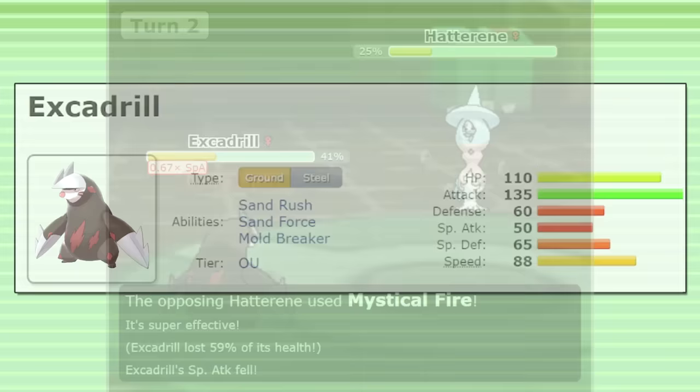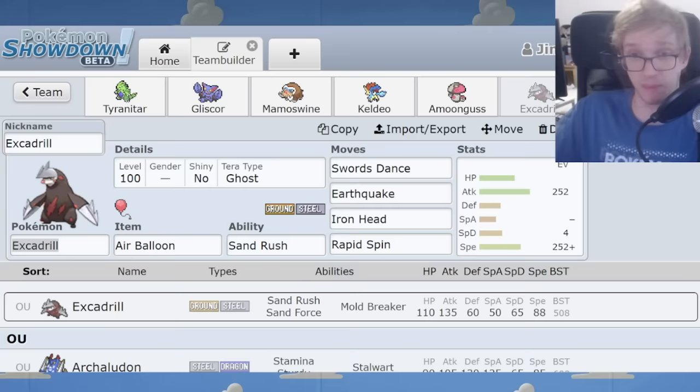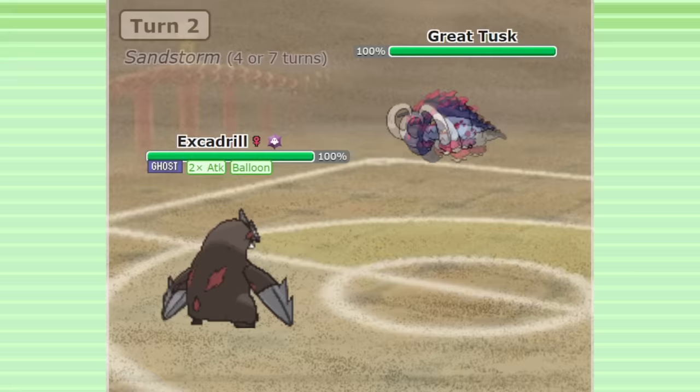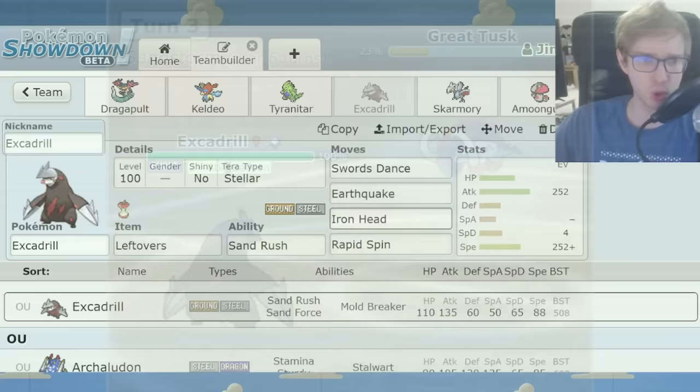Terastallization is also a nice point in favor of Excadrill. This is a team by the player Dragonites4242, which I featured in another video — it's actually a revamped version of a Gen 5 team, and this team is using Tera Ghost on Excadrill. Terastallizing on Excadrill can be very high value, getting free opportunities to Swords Dance and turning the tables on common checks. You can come in on a Great Tusk Headlong Rush while immune with Air Balloon, Terastallize to Ghost, and now you're also immune to Close Combat. This also helps out a lot against Zamazenta, who commonly runs Body Press as its only attack.